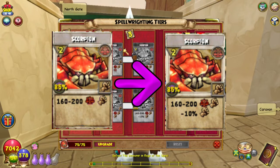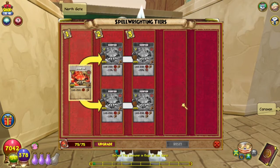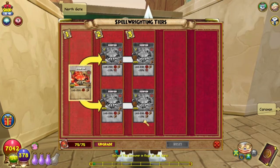Because no matter what, the pip cost stays the same, the accuracy stays the same, and the damage stays the same on all of these. It's just going from tier 2 with the 15% negative accuracy to a 20% negative accuracy on tier 3, or a 10% negative damage on tier 2 to a 15% negative damage on tier 3.